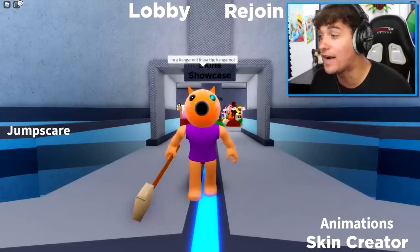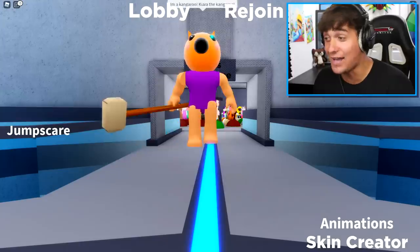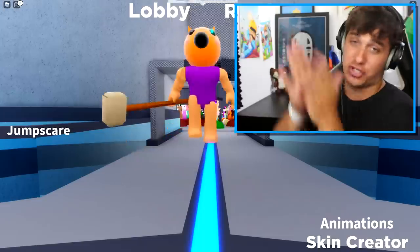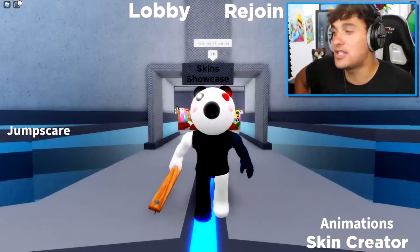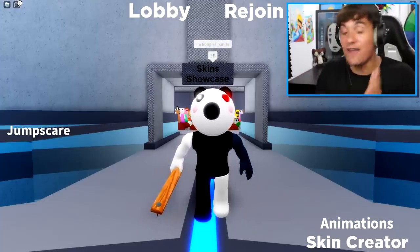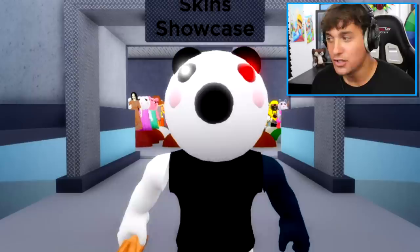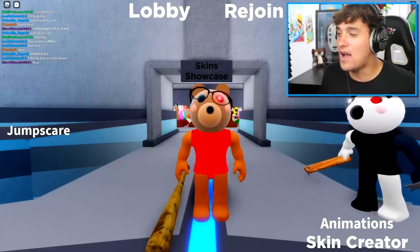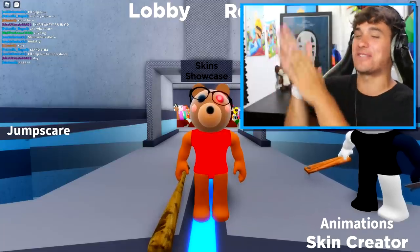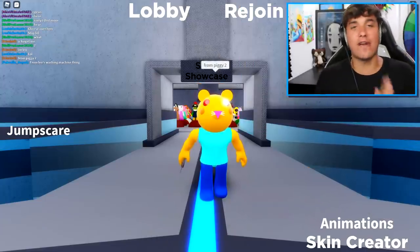Next up we have kangaroo Kiara - that looks like a kangaroo with a big cup in its hand. A really cool idea for Piggy Chapter 2! Then we've got Kong the panda - they haven't done a panda yet even though they've done so many bears. And last but not least, Winnie the Pooh, which is definitely not supposed to be in this game.